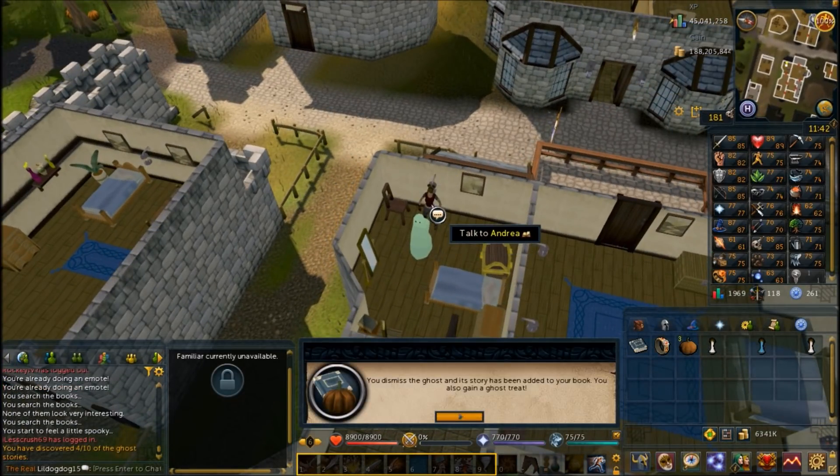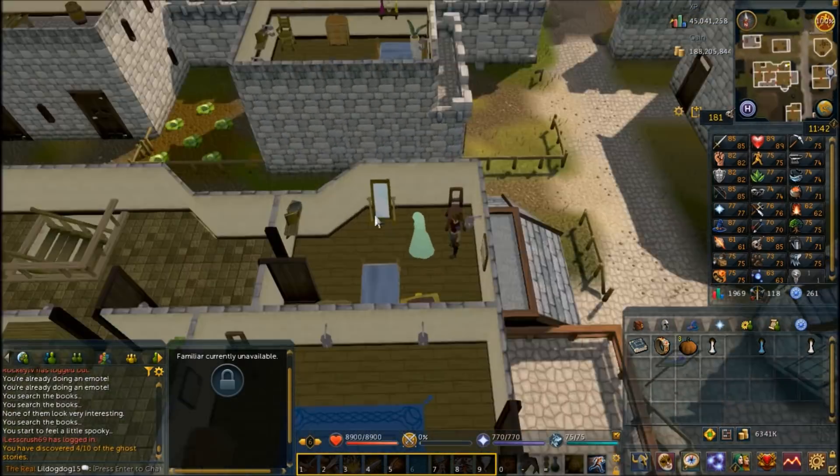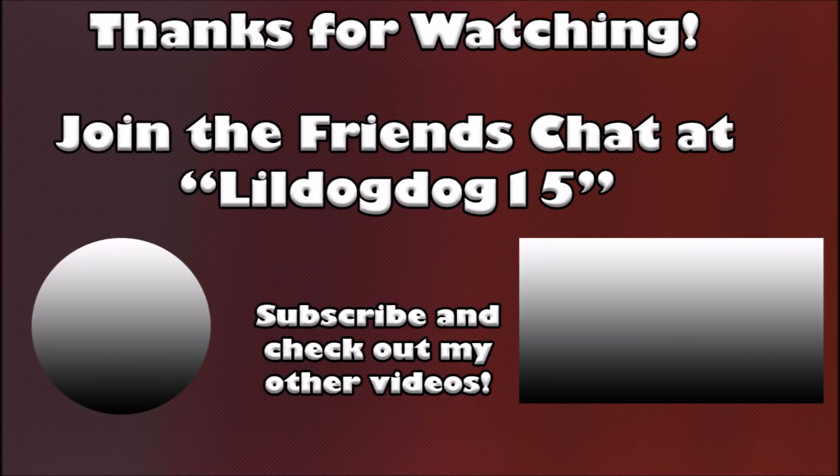That's it for chapters 1 through 5 — all the free-to-play ghosts. You can head back to Closure now to get your reward, or if you remember, you can continue with the other ghost stories. If this helped, be sure to leave a like, subscribe, comment down below whether this helped or not. Let me know what I'm doing wrong if I suck — I really appreciate it. Thanks for watching. Bye!